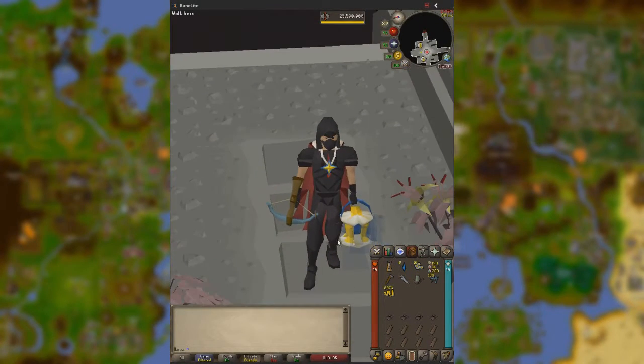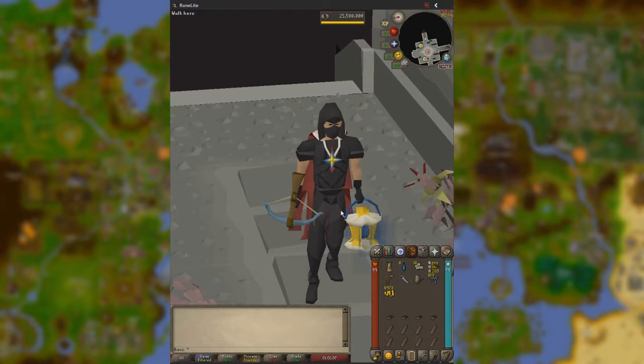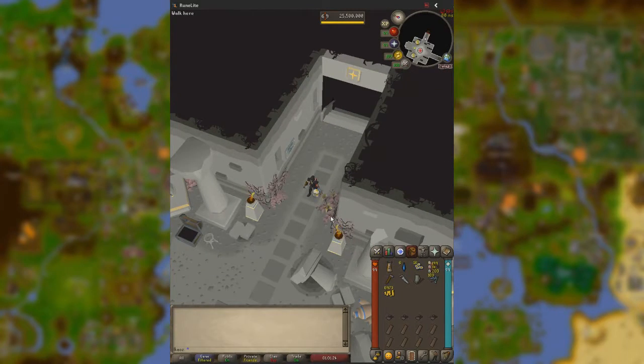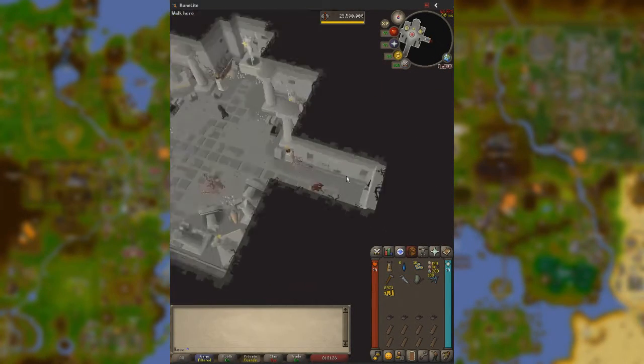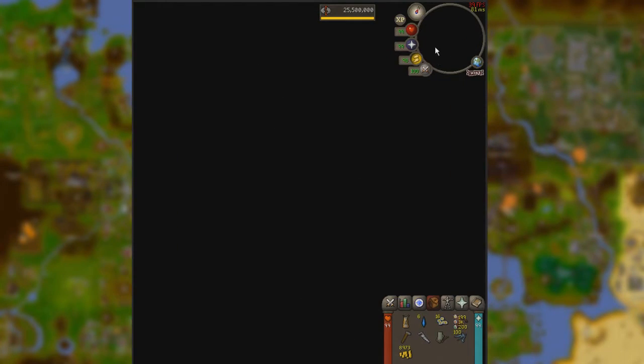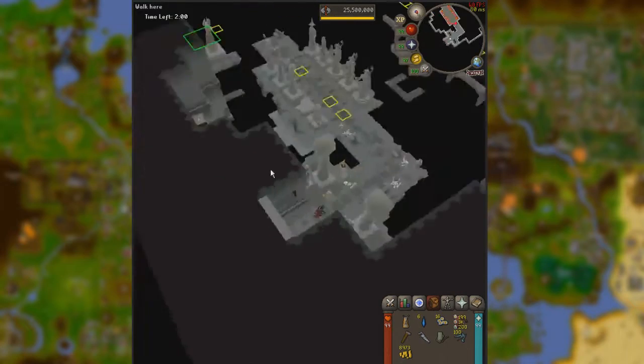So this is how this is going to work: I'm going to run through it explaining my general thought process, and then whenever we get to the final portion where the timer is paused, I am going to tell you what you need to plan ahead so you can make it more consistently to the end of the floors. Wish me luck — this is my fifth attempt, I'm still kind of rusty at the Sepulchre.